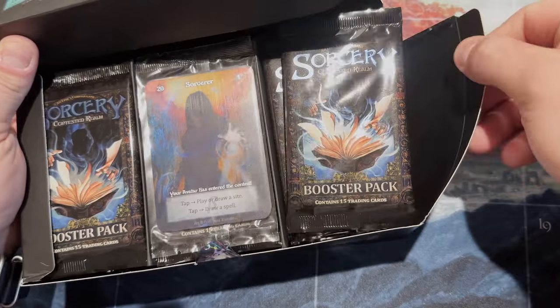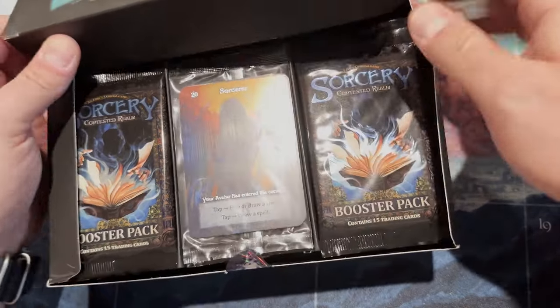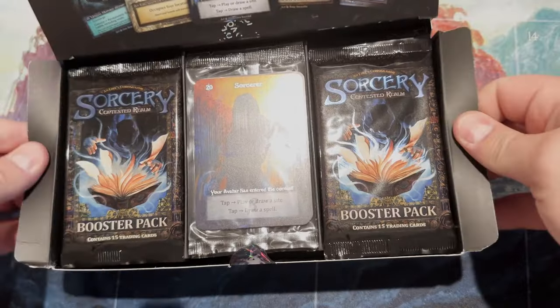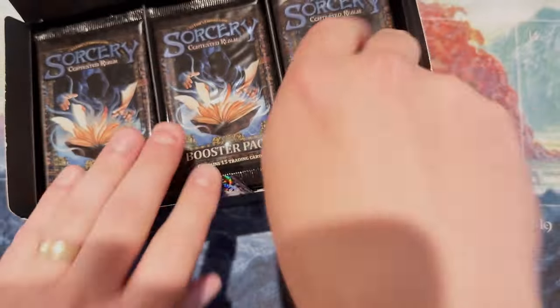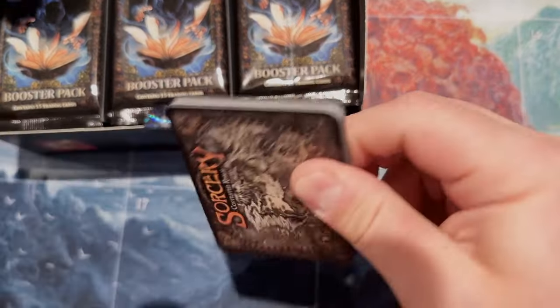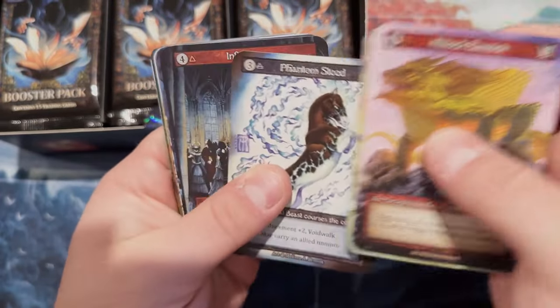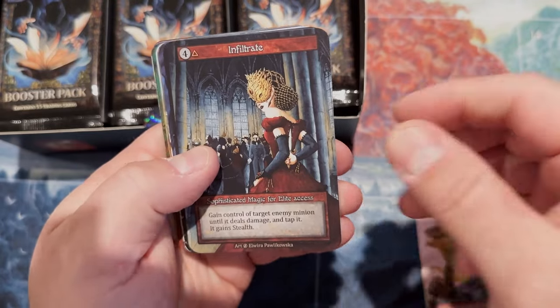We've been hearing that Summer's right side falls off, and that is the case - it did it again. Seems to be a flaw in the Summer topper. Let's hit some Summer cards. I'm a little out of my element at the new table here. Just the colors on those things - I forgot: Infiltrate, nice.